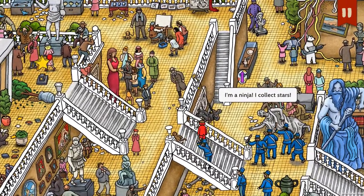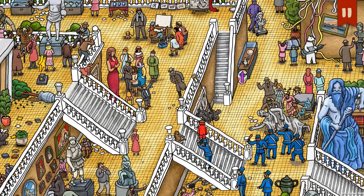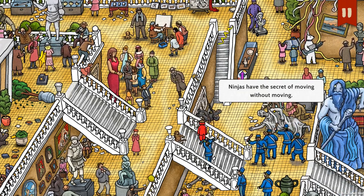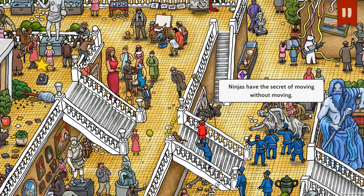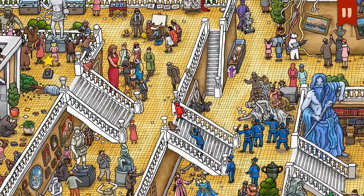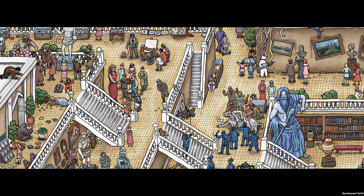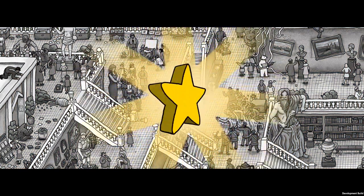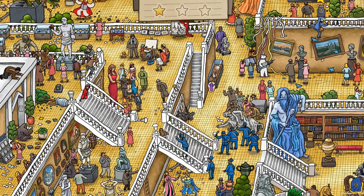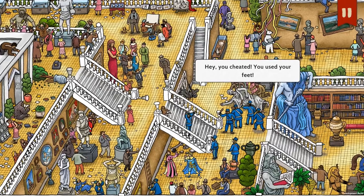I'm a ninja. I collect stars. Take a good look at me and learn a thing or two. Ninjas have the secret of moving without moving. Dude, we can see you. See the star up there? I'm gonna catch it before you. No you're not — I'm gonna get it first. Also, that's not what ninjas do. They don't collect stars — they already have the stars. That's why they're called ninja stars.